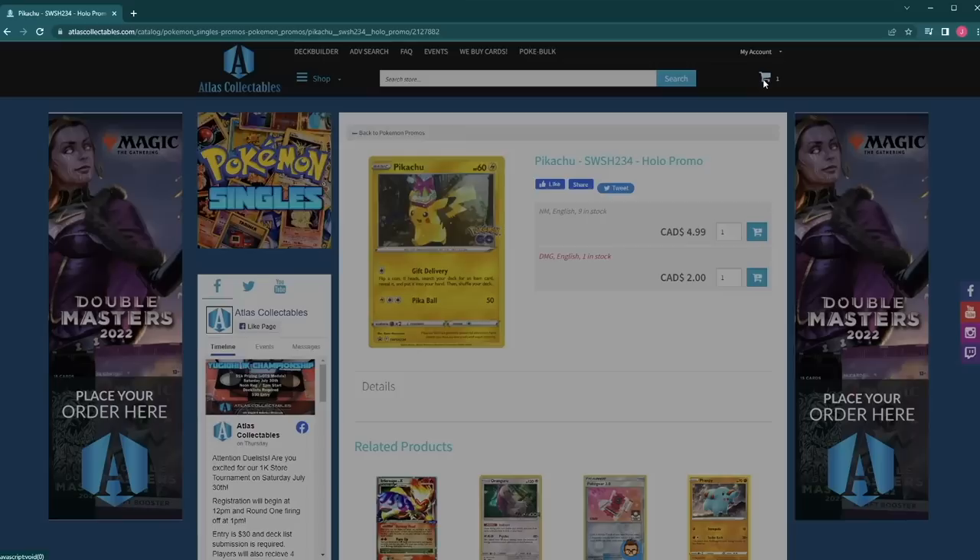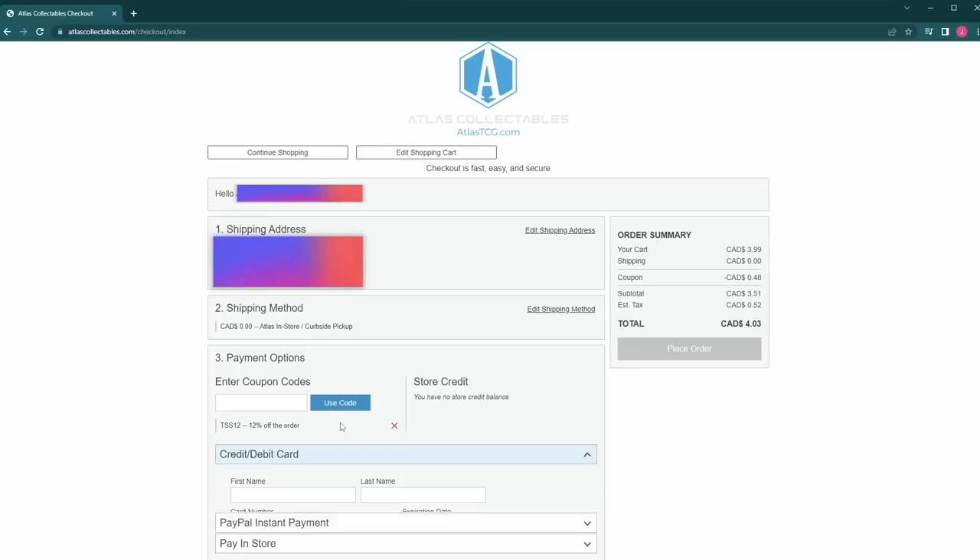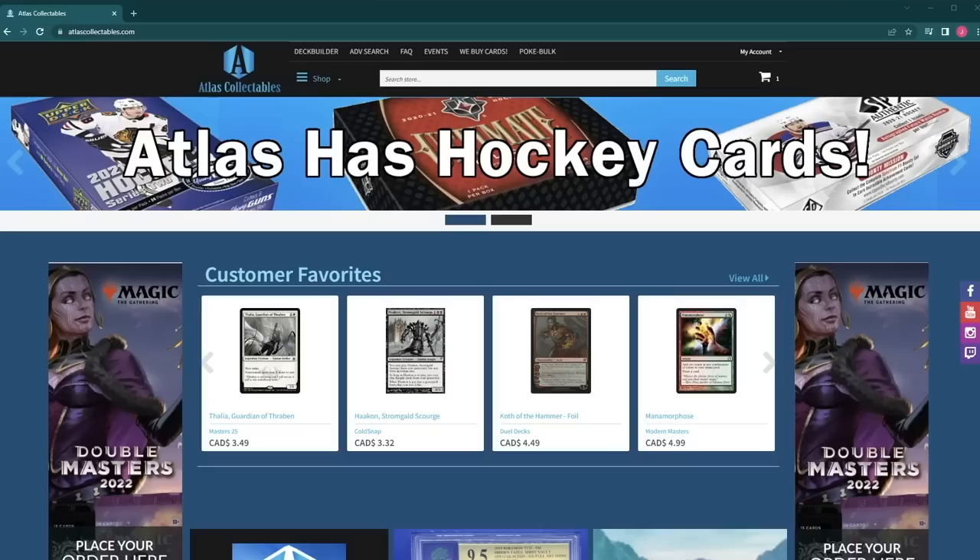The Shuffle Squad is proudly sponsored by Atlas Collectibles, the best place to buy any trading card game product online. Visit atlasTCG.com, and at the checkout screen, make sure to use code TSS12 to save an unbeatable 12% off your entire order. Atlas Collectibles will ship your product anywhere in the world, so make sure you're taking advantage of the 12% savings with TSS12.